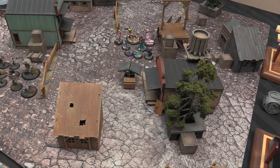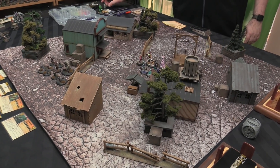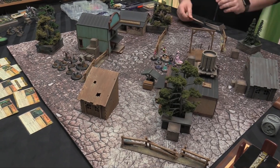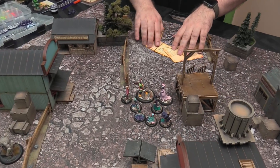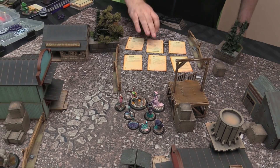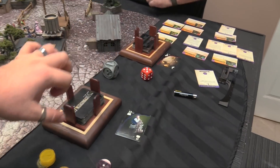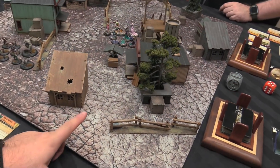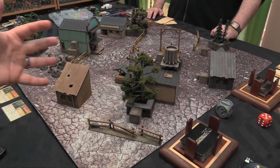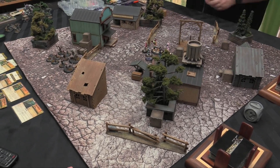We're in Flank deployment, Headhunter as the strategy. Our scheme pool is Dig Their Graves, Claim Jump, Inspection, Leave Your Mark, and Mark for Death. I got a 13 for deployment and I'm going to choose this corner. We'll get deployed and be back after that.